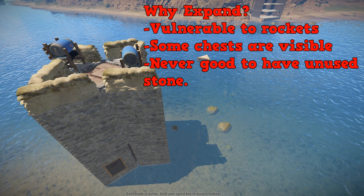So let's talk about why we should expand this base. It's overall just vulnerable to rockets — the corners specifically take only about 10 rockets to get through, so considering it's a triple layer that's kind of cheap; that's six less rockets than going through the actual honeycomb. Also, some of the chests are visible, so you'll need to expand to protect them. Lastly, it's never good to have unused stone unless you're fully done with your base.